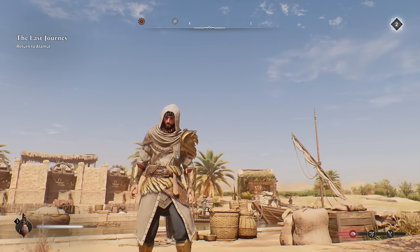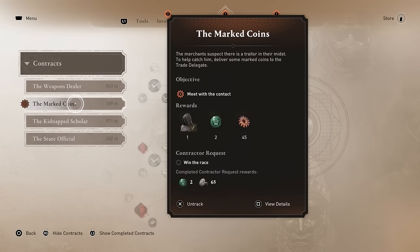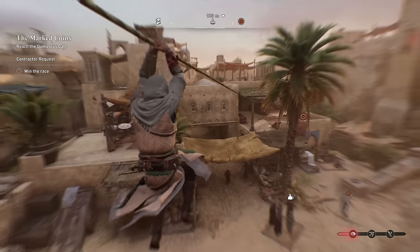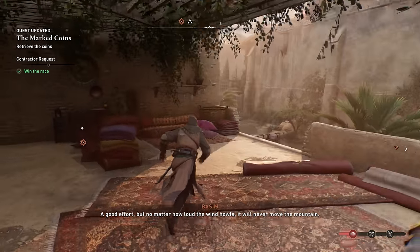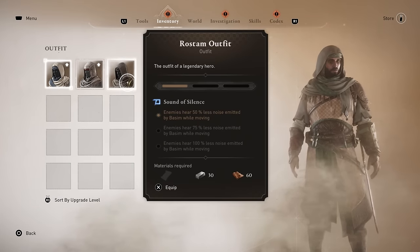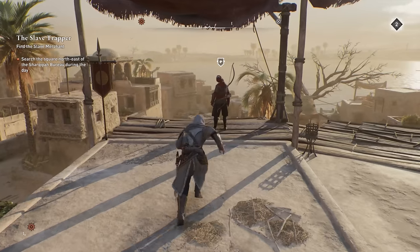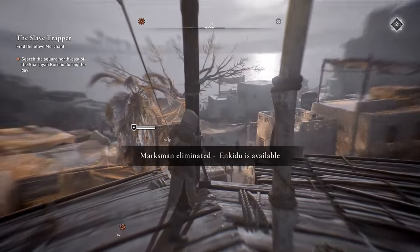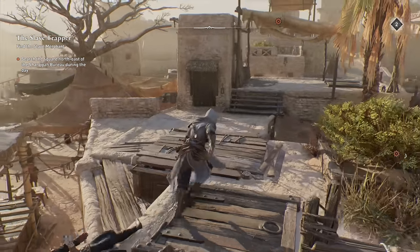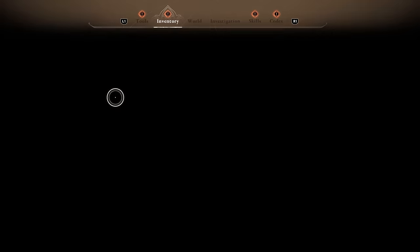The Rostam outfit is another armor that gives you bonuses to sneaking around. You can find it very early from a contract called the Marked Coin at one of the Hidden Ones hideouts. Head to the location, win a quick race to reach a coin first, then bring that coin to a contractor to complete the quest and receive this as a reward. It looks pretty awesome and comes with the Sound of Silence ability, making it much harder for enemies to hear you by reducing movement noise — arguably better than assassination-only noise reduction, since moving around is what most often alerts enemies. Keep an eye out for dice too, as every armor has up to three that change its appearance.